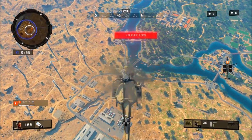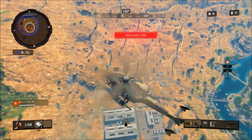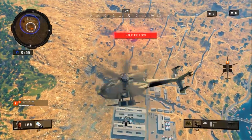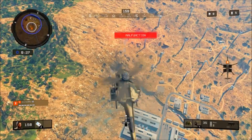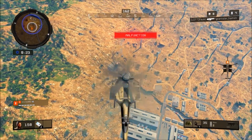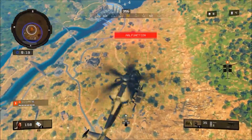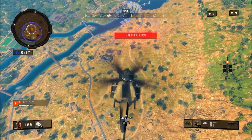Another thing to keep in mind: when you're in the glitch and it gets to the second-to-last circle, you'll see a message that says 'malfunction.' When that happens, it will either move your helicopter around a bit or make it go all the way down as if it's crashing — but it's not. All you have to do to fix it is switch seats until you're back in the pilot seat, and you can take full control again.